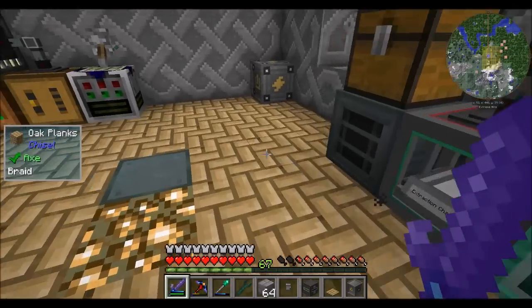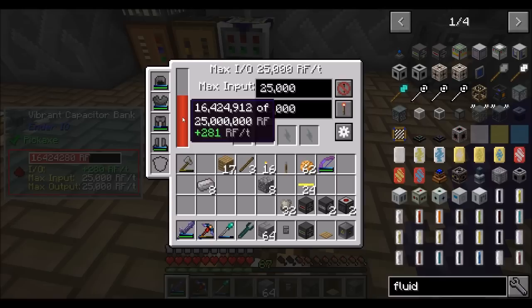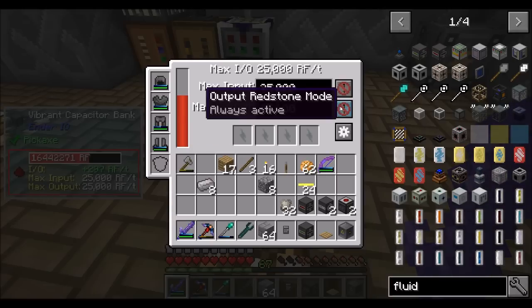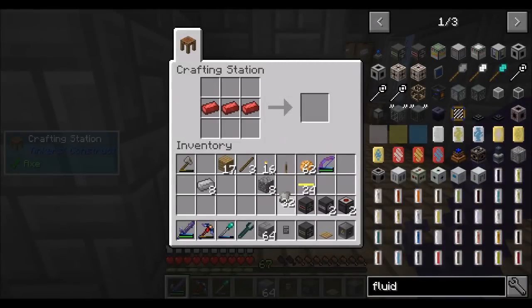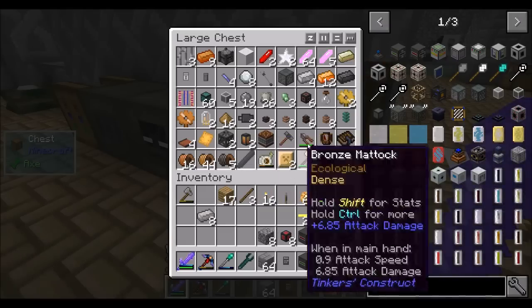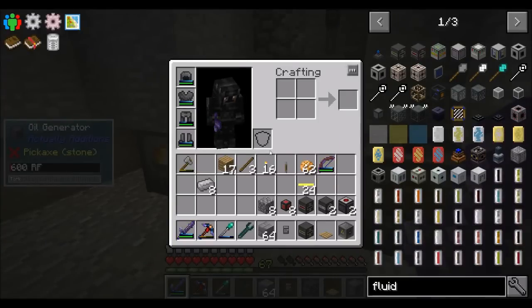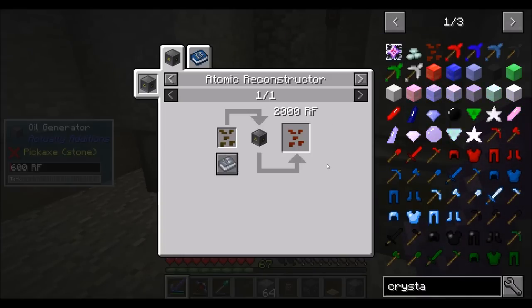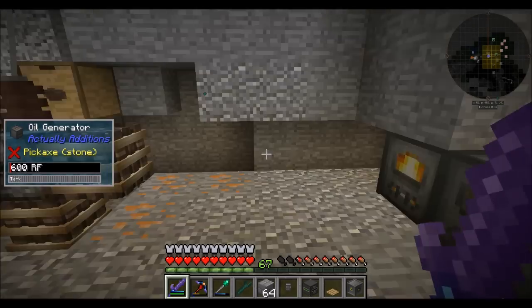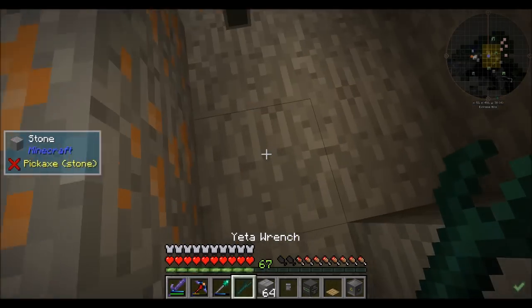Right now we're hovering around 315-ish RF per tick. Let's see if we can boost that a bit. What I'd like to do is work on getting better oil power. To do that, we're going to need two things: we need to make crystallized canola seeds and we need to drop them into the in-world oil source. So before we can do that, let's break this connection — that should drain out all the oil still in the tanks and eventually they'll be empty. They're currently making 100 RF per tick.